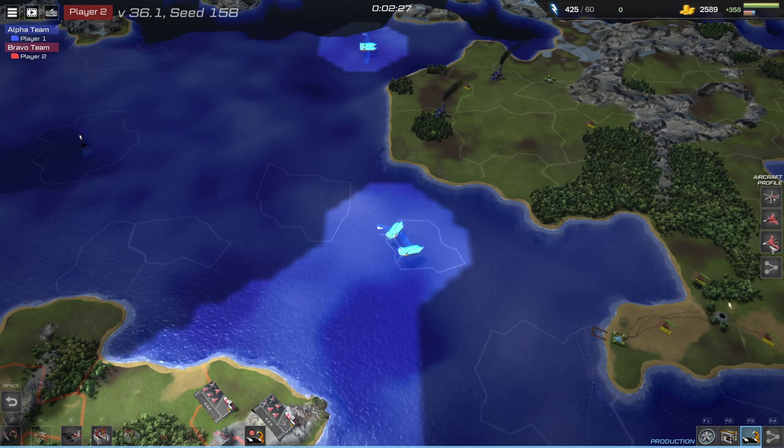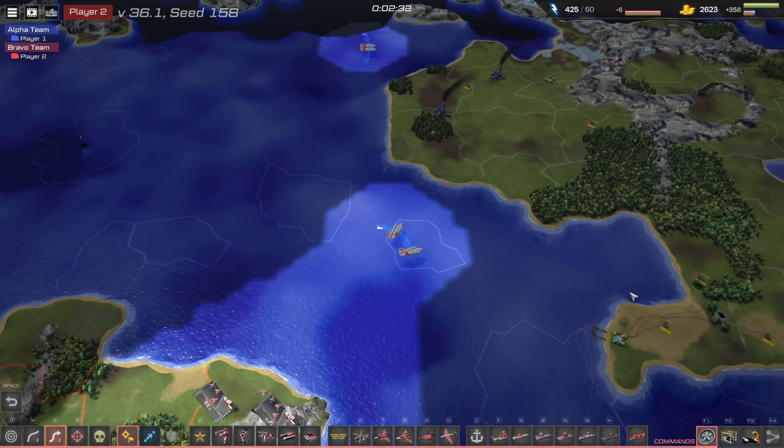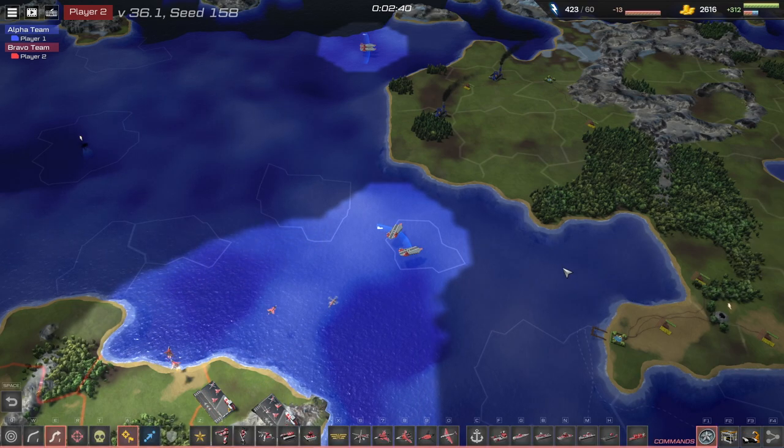Use the aircraft profile to the right to configure which type of short and mid-range units that should be transferred to the aircraft carrier.